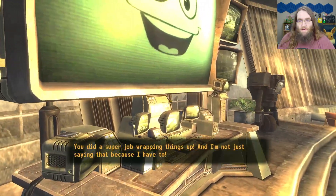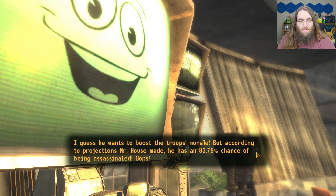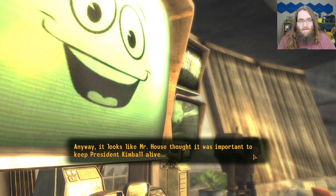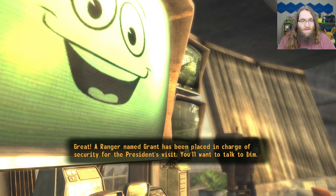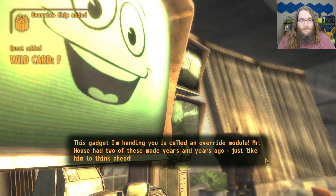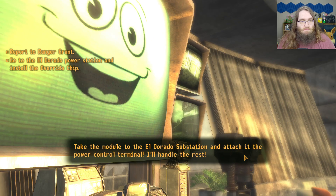Okay — I decoded a military radio transmission and it turns out the NCR President Aaron Kimball is going to visit. He wants to boost the troops' morale, but according to projections Mr. House made, he has an 83.75% chance of being assassinated. It looks like Mr. House thought it was important to keep President Kimball alive. I'm on good terms with the NCR — I'll help protect him. A ranger named Graham has been placed in charge of security for the president's visit — you'll want to talk to him. Once the president is safe, this gadget — an override module — needs to be connected to the Eldorado substation and attached to the power control terminal.